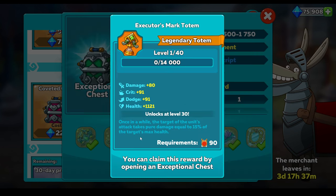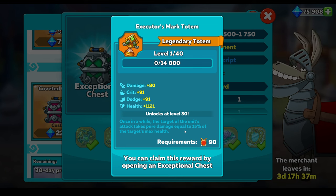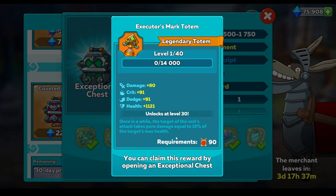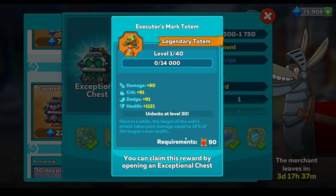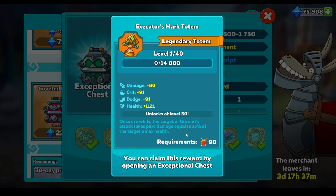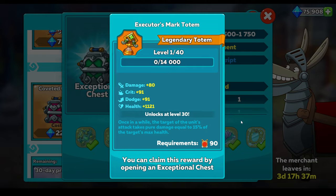So I got these four new items. I was not that worried about this one because I may go for it as it's the last one. But I don't really feel like - once in a while the unit's attacks deal pure damage equal to 15% of the target's max health - I don't feel like that's going to be doing much work, to be honest.